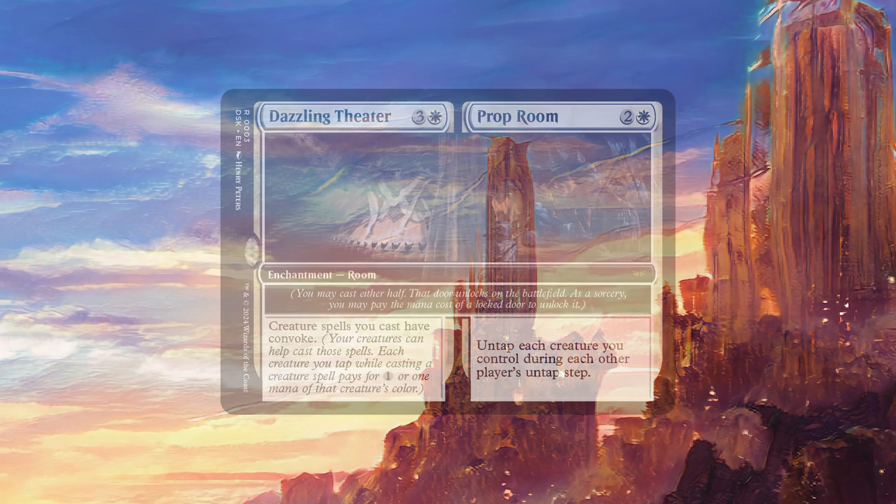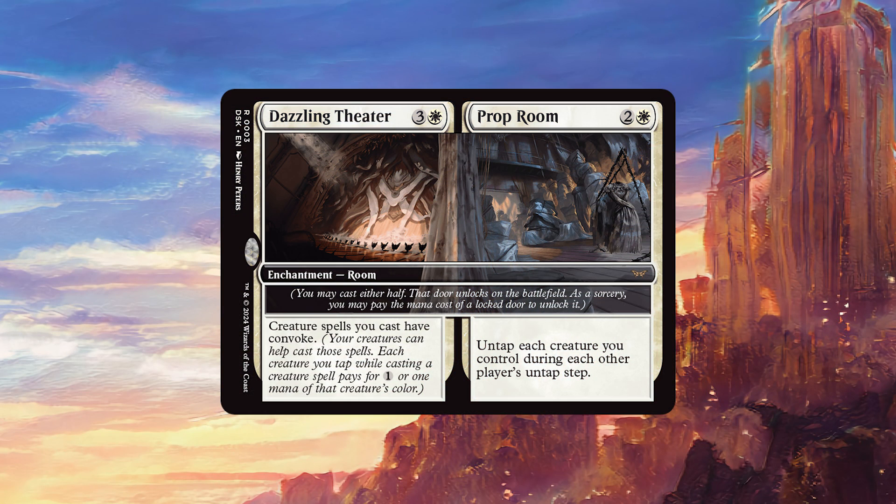Today we're going to be talking about Dazzling Theatre and Prop Room. For three colors and two white, Dazzling Theatre is an enchantment room where creature spells you cast have Convoke. And Prop Room, for two colors and one white, is the other side of the room, which says untap each creature you control during each other player's untap step.